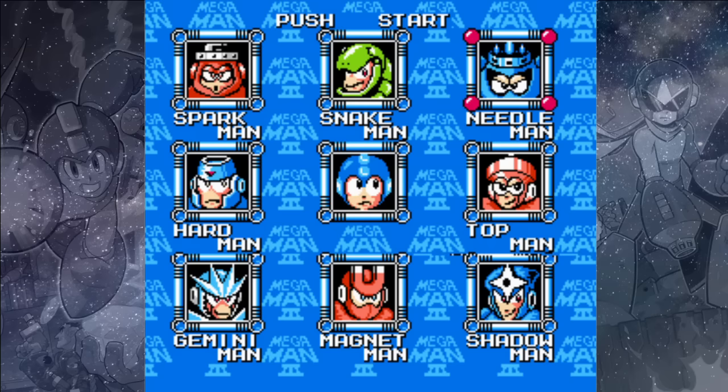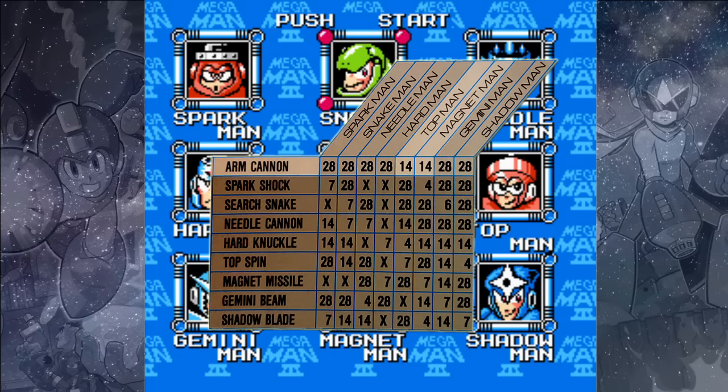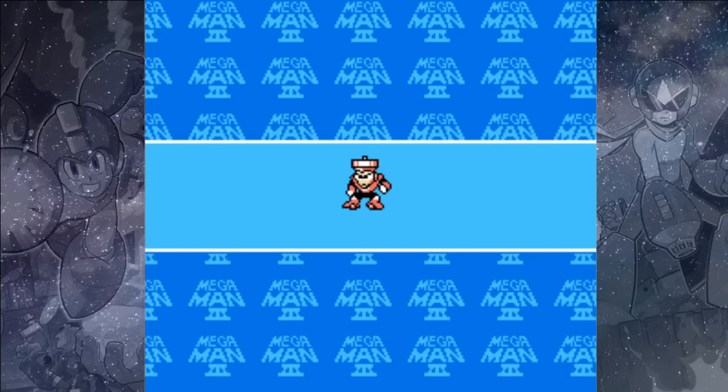So which boss should we battle first? If you look at the Robot Master damage chart, you'll see that Top Man and Magnet Man can both be defeated more easily with the arm cannon than other bosses. Of the two, Top Man will help us get the Shadow Blades faster, and that's one of the best weapons in the game. His stage is also the easier one to get through.